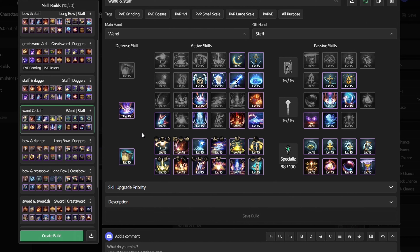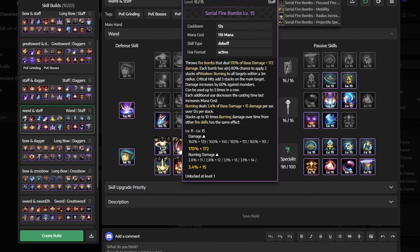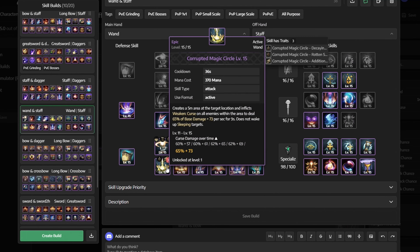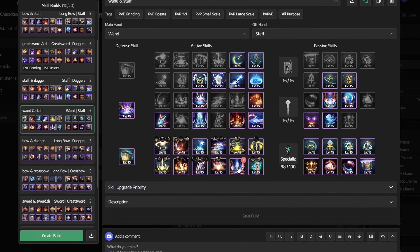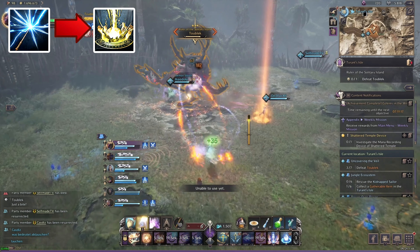For defensive skill we use Chaotic Shield. For active skills: Touch of Despair, Serial Firebombs, Time for Punishment, Chain Lightning, Curse Explosion, Swift Healing, Corrupted Magic Circle, Inferno Wave, Judgment Lightning, High Focus, Inner Peace, and Karmic Haze. Because of specialization, Corrupted Magic Circle will turn into Decaying Touch.